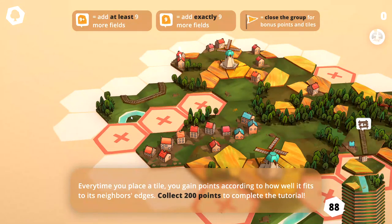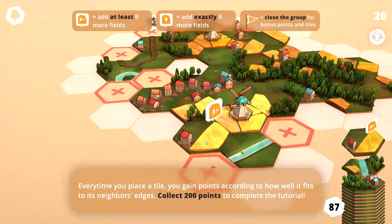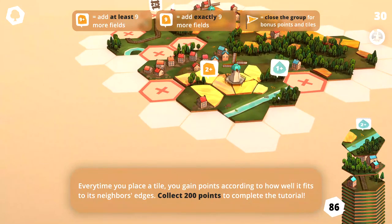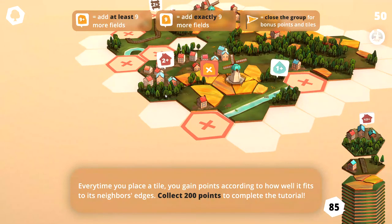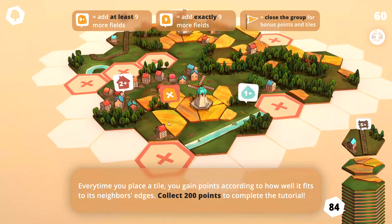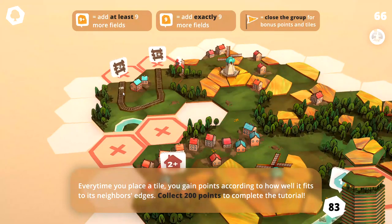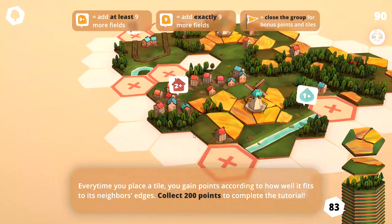Every time you place a tile, you gain points according to how well it fits to its neighboring tile. Collect 200 points to complete the tutorial. So we'll drop our train track there and we've got quite a bit of field to connect. Let's go ahead and connect that field there. Another river chunk — that has some field to it, so we'll place that there. We've got some city and forest. Right there looks pretty good. We rotate that and there we go — some train tracks there and we're at 90 points.